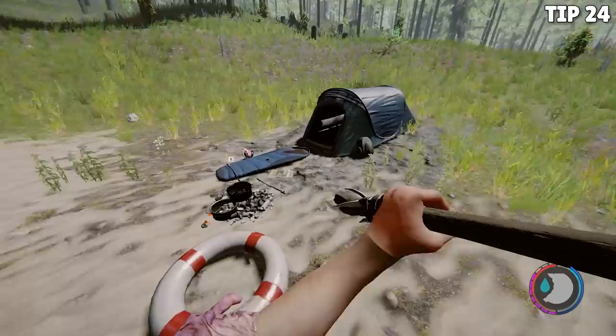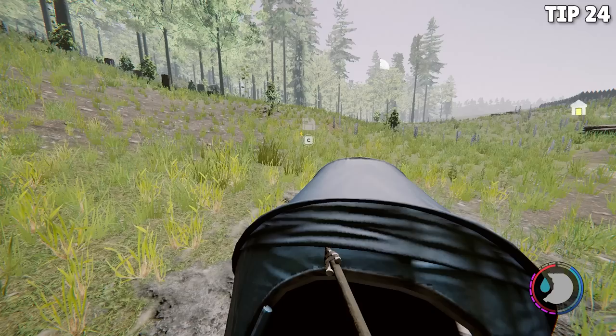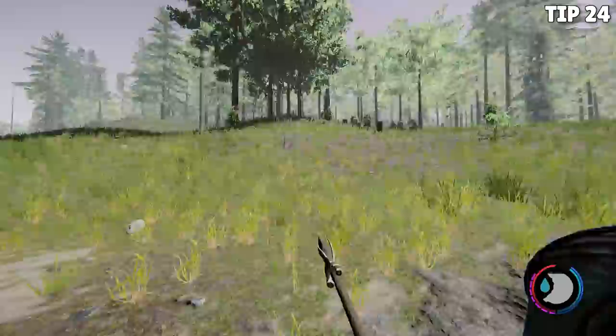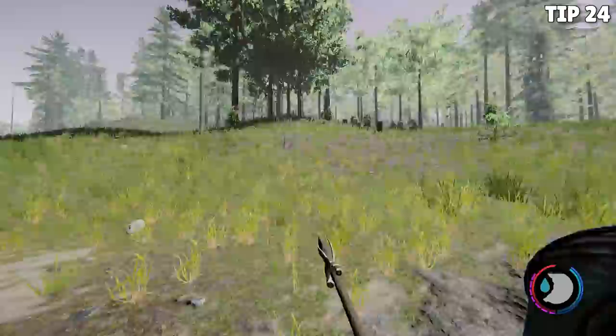For tip number 24, did you know that you can use the tents placed around the map from previous campers as save points? That way, if you do happen to die, you can reload pretty close to the area of incident. These are found in many areas on the beaches, in the woods, and in the mountains, and they are a great little halfway point so that if things go sideways, you can fall back on that save point.